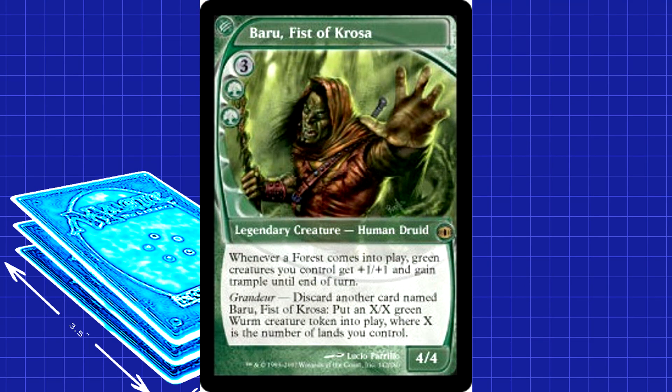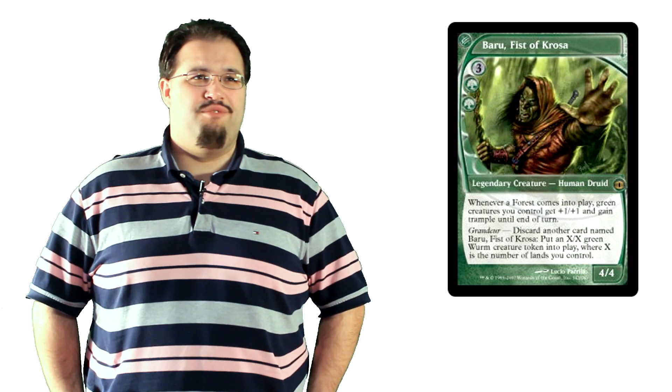Speaking of non-Elves bearing the title Fist of Kroja, Baru, Fist of Kroja from Future Sight isn't a bad idea either. He's a little cheaper than Kamal and gives you a mini Overrun whenever you play a Forest. Not quite as good, but certainly serviceable if you happen to have one or two lying around. Really, the sky is the limit here — Elves are one of the most supported tribes in the history of Magic.